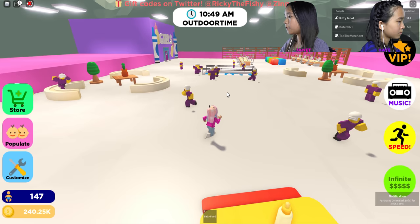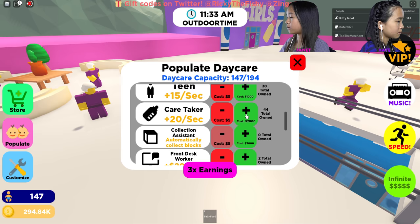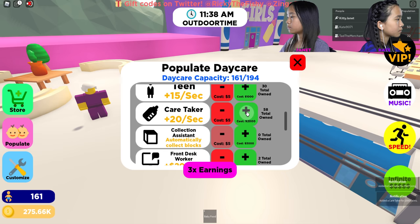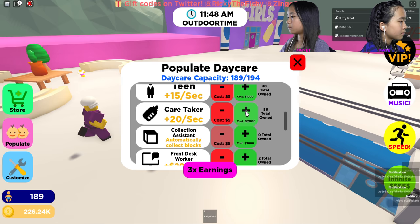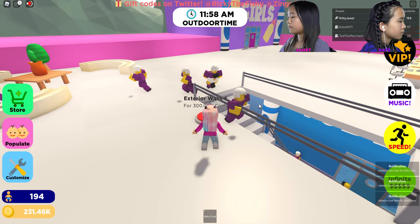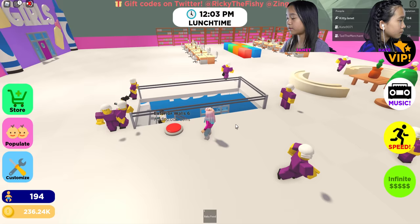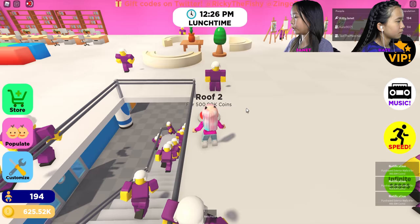I think I've done everything except for the walls, so I'm going to go do that. I'll get the caretaker to give me the most money. I'm going to get four front desk workers — okay, I maxed out my population. I've got the exterior walls number six for 300,000 coins, walls number seven, walls number eight, and the roof for 500,000. Oh yeah, I got a badge — complete your tycoon award!